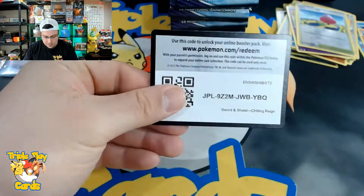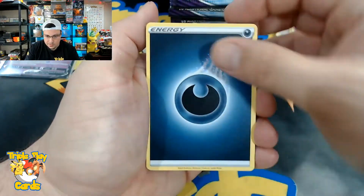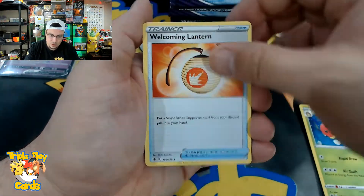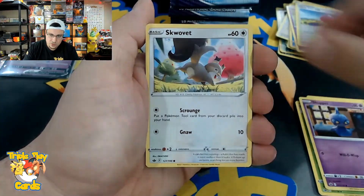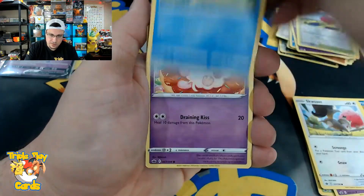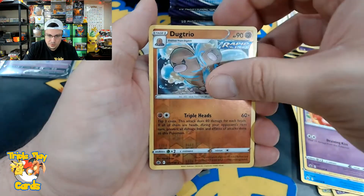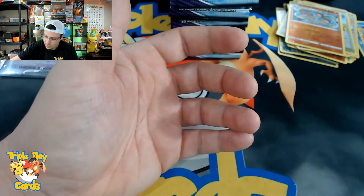Dark energy, Path to the Peak, Ledian, Welcoming Lantern, Koffing, Shuppet, Skovet, Spheal, Swirlix reverse, Dugtrio, and a Bonnet non-holo rare.